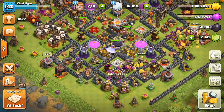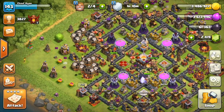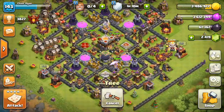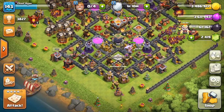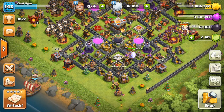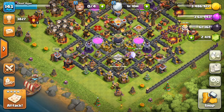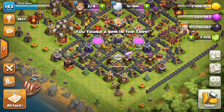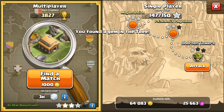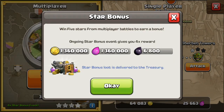We also need to clear the gravestones, bushes, and trees. Let's do a live battle and see if we can get a win and hopefully raise our trophies. I'm trying to get back up to 4200 trophies, which is my highest. The four-times star bonus event means we get a lot of elixir as long as we win.